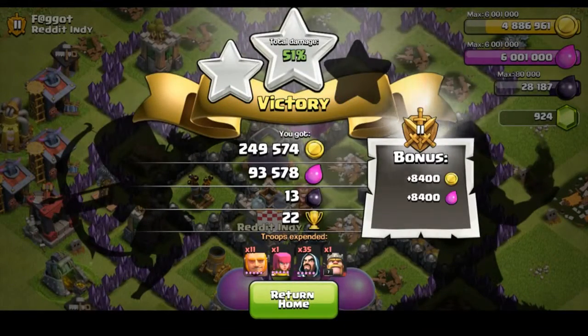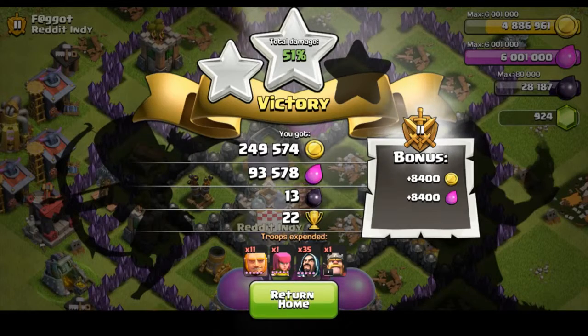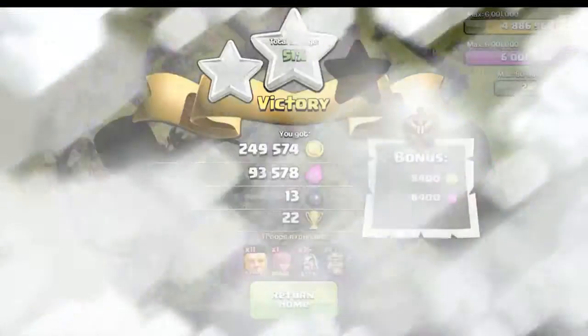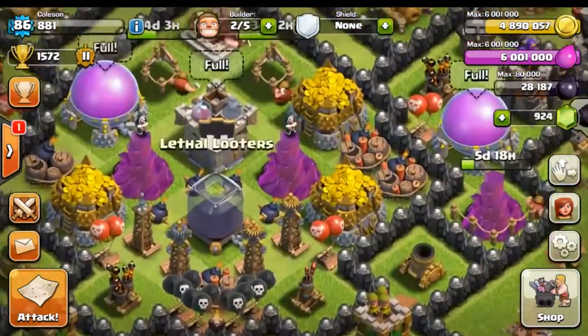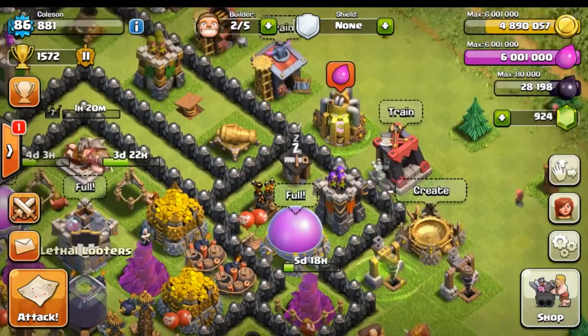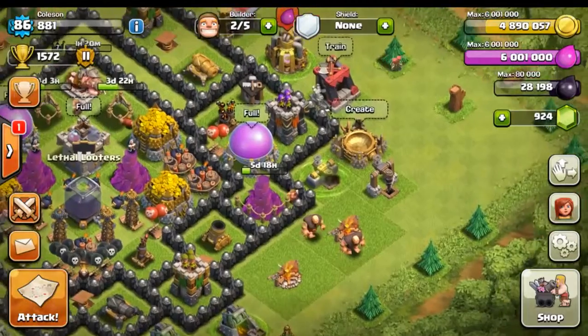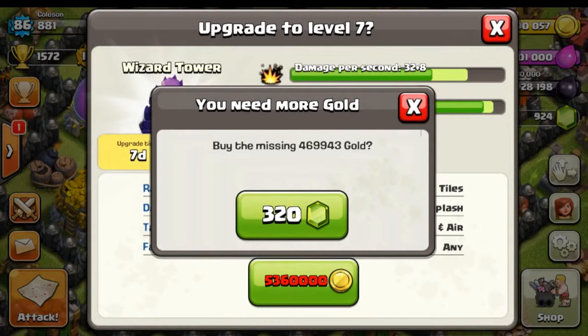Coming away with some pretty sweet loot — 250,000 in gold. Elixir doesn't matter because we are already full, but 22 trophies is pretty good for me. Thank you so much — I appreciate it very much. So as you look here, our elixir storages are full and our gold is pretty much overflowing, so why don't we go ahead and spend some stuff. What do we want to upgrade?